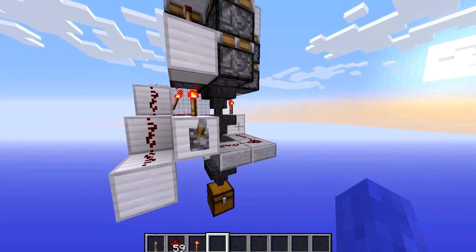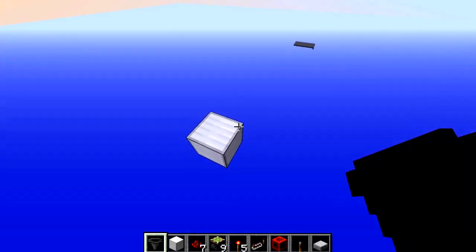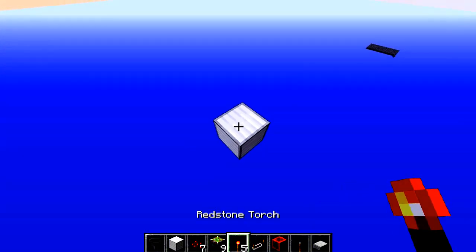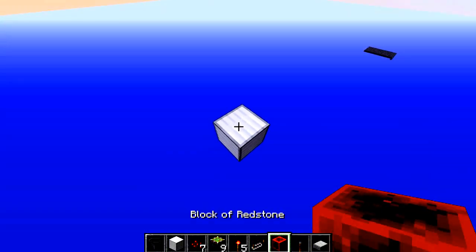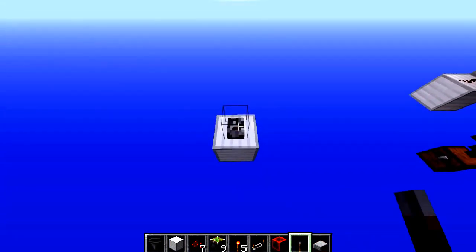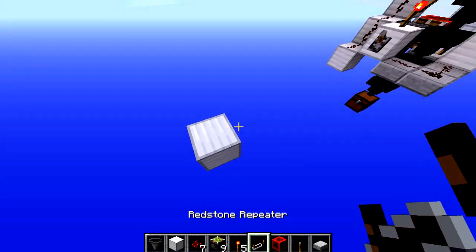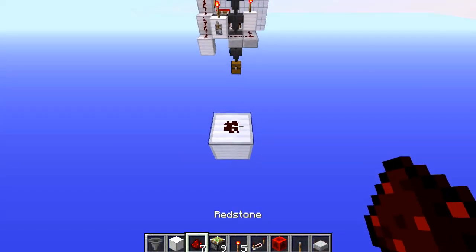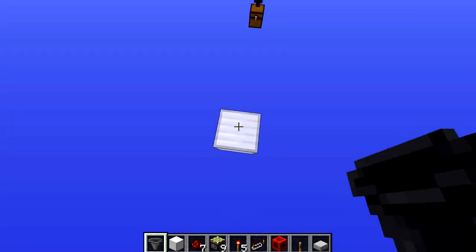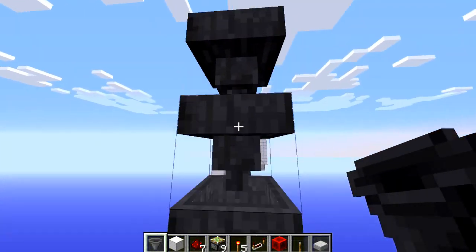To build this you'll need: hoppers, some building blocks, seven redstone, nine sticky pistons, five redstone torches, a redstone repeater, a block of redstone, and an input — either a lever, or input by redstone torch from beneath or from a repeater; just not a single redstone.